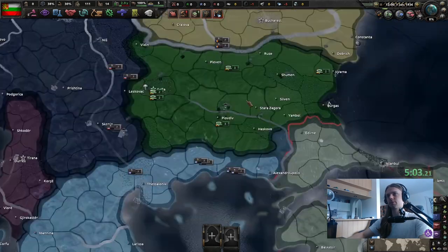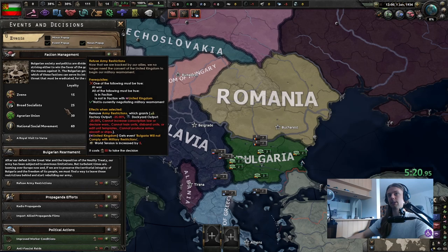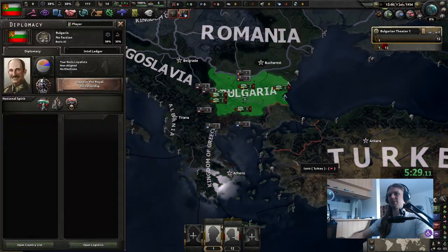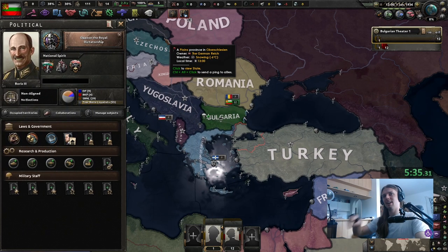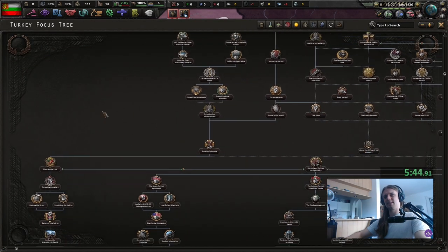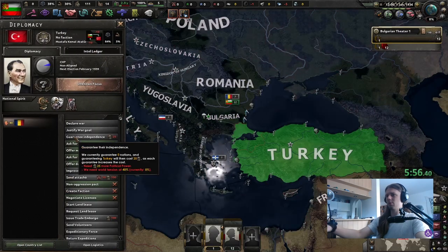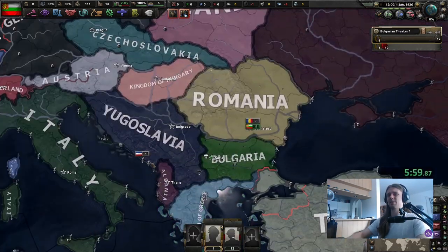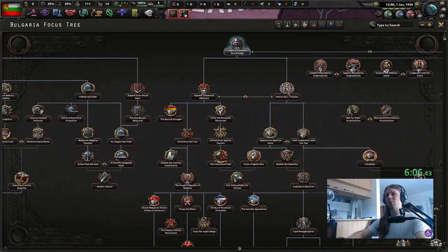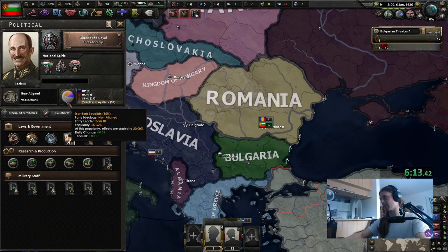Bulgaria — we have a lot of factories, lots of capitalism in Sofia. So we shall build civilians. I still need to figure out what to do with these guys. Honestly, that's the worst part about these three nations — it's just faction management, and the focus trees are quite confusing. Turkey is the easiest if you go down the Ottoman path. Greece has like three different decisions plus factions, and Bulgaria has these factions where you need to check which factions you ally with and when.